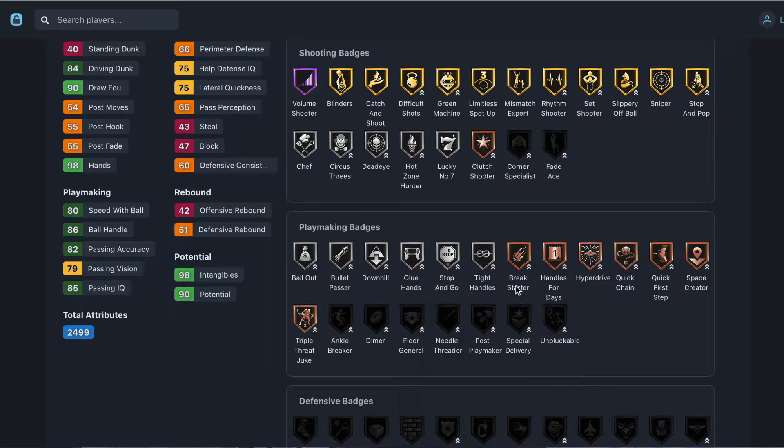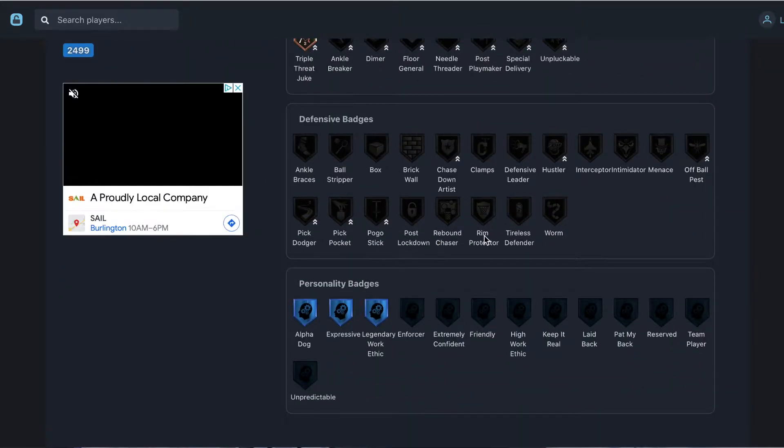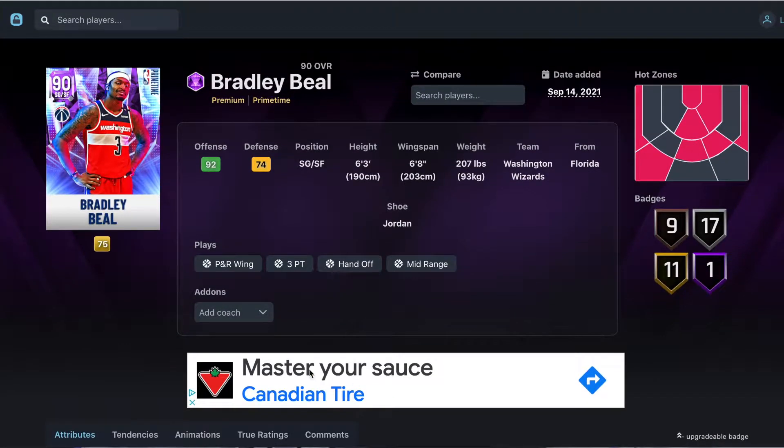He's got bronze handles for days, quick first step, space creator — all of these playmaking badges can be upgraded. You can get gold quick first step, gold bullet passer, gold downhill, gold tight handles, gold handles for days. Defensively he has no badges, so Bradley Beal comes in at my number 10 spot.